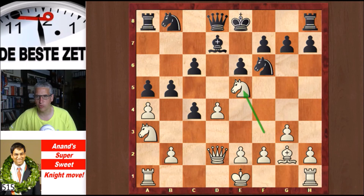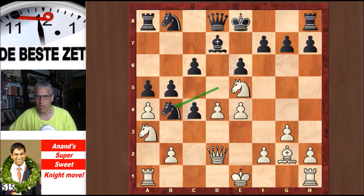Bd7, then the knight jumps to e5, knight jumps to d5, e4 kicking that knight, it went to b4, Anand castled, and so did Topalov.